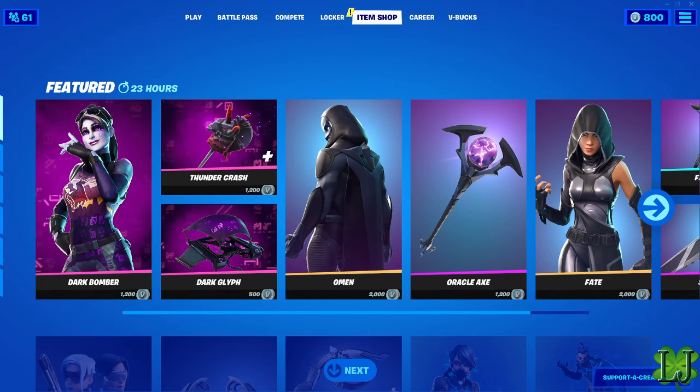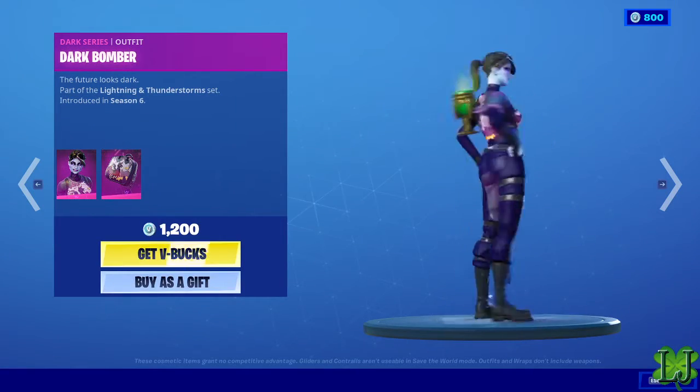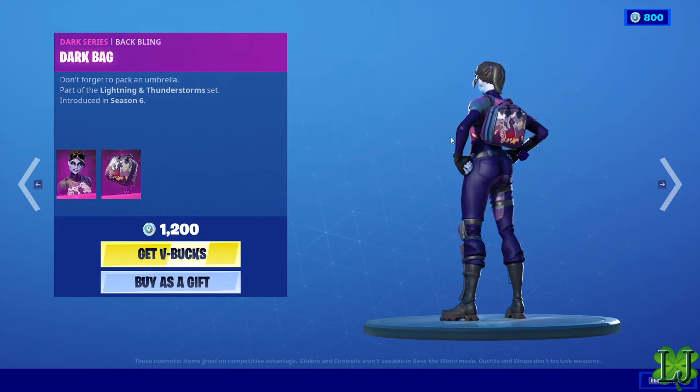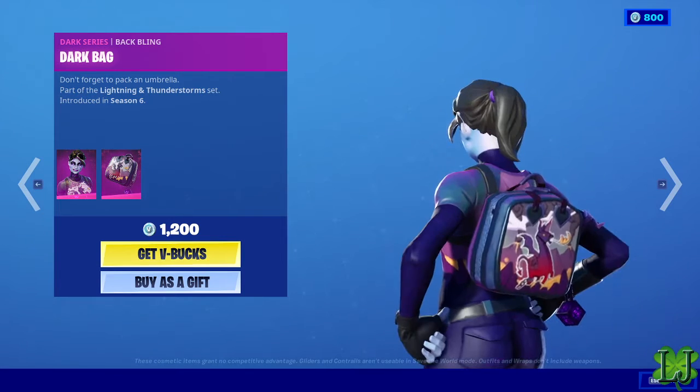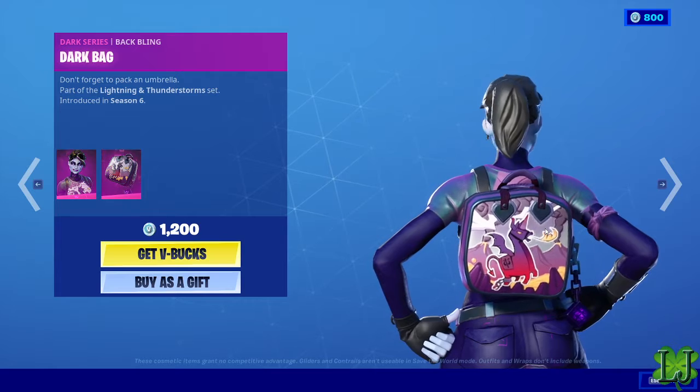Hey guys, today I am doing the item shop review, so let's get started. First off we have Dark Bomber. The future looks dark — don't forget to pack an umbrella. I don't get it, where's an umbrella? I just see fire, that's the total opposite.